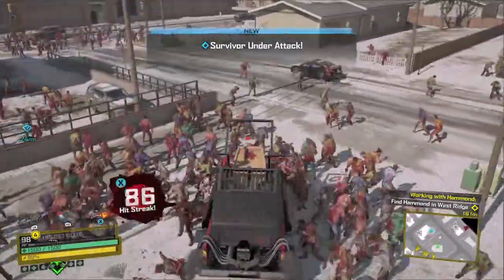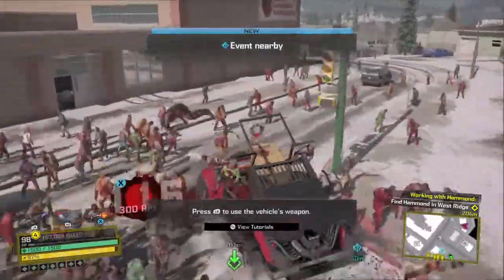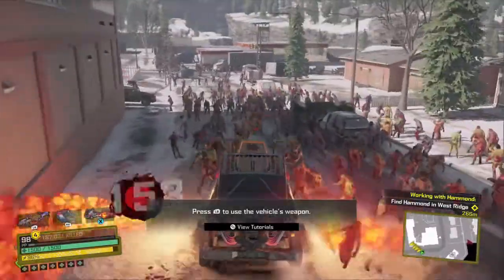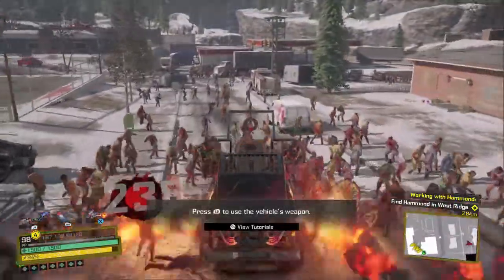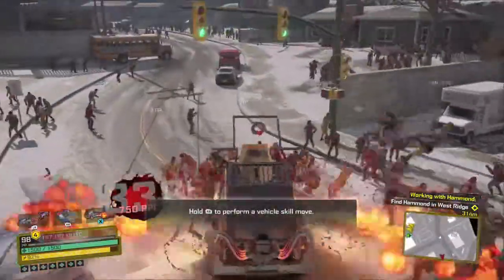Just pull out from the church and then hang a right, and you want to start building up your killstreak, which is the red circle right next to your inventory bar. Once that's filled up all the way, you can hit the X button to shoot out the flamethrowers, which should increase your hitbox. You basically want to run this same circle around the church and the high school.